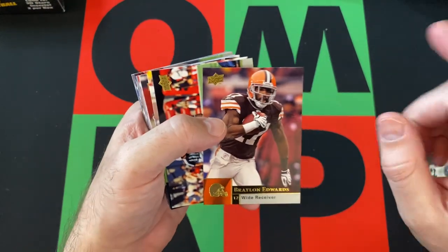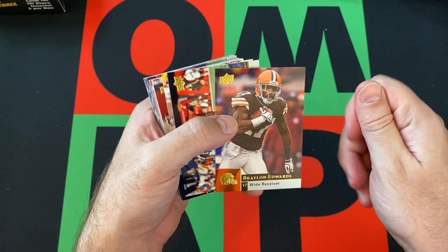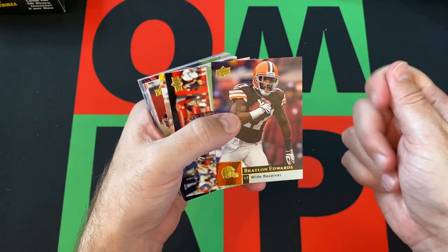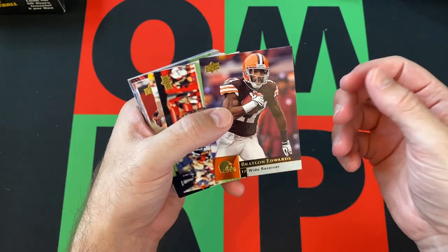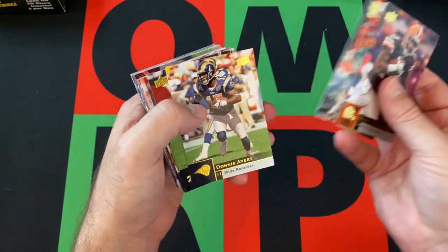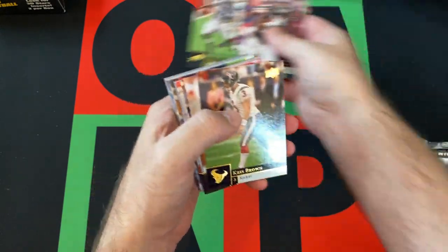I know Brett Favre's got some weird short prints in here, and there's a Michael Vick weird short print too. I don't know how rare those are, but they are short prints. Also in the set: Braylon Edwards, Ricky Williams, Donnie Avery, and Marshawn Lynch.